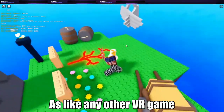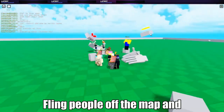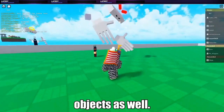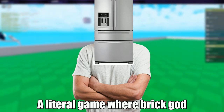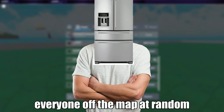As like any other VR game, you can do a lot of funny things, like lift people to the moon, fling people off the map, and punch people off as well, along with grabbing and picking up objects. Well folks, this comes to show what Border is becoming — a literal game where Brick God will abuse the peasants for fun and Evil Brick God flinging everyone off the map at random.